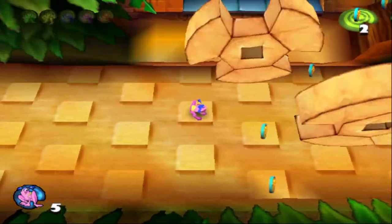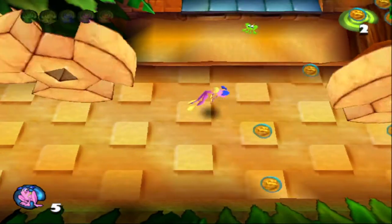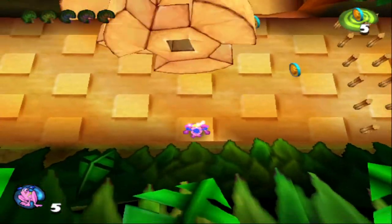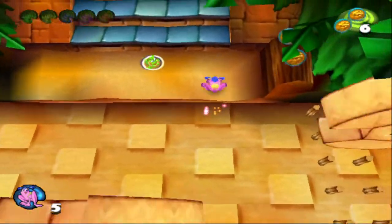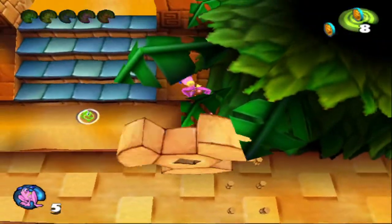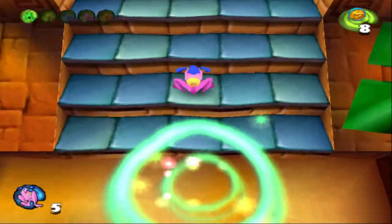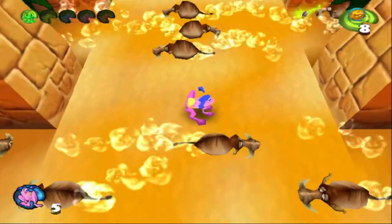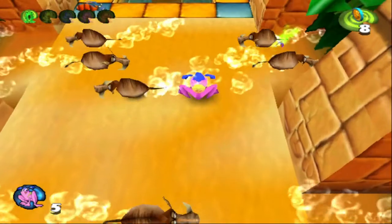Pay attention to which directions the grindstones are moving in. Some of them will be moving right to left and some will be moving left to right. But you've got to keep track of that when you're grabbing the coins. Double superhop up there. Our first frog. You are not the same color as the one that Swampy threw, so welcome to the family, I guess.